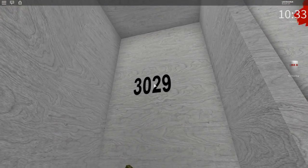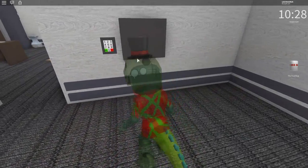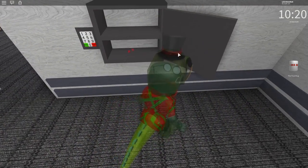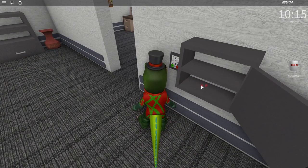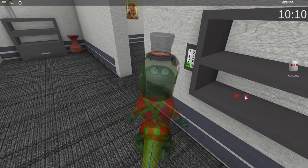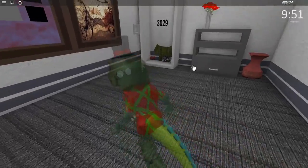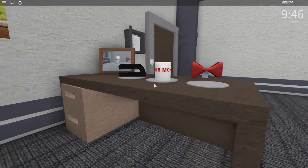Oh, the code - there's just a code right here, I was doing complicated stuff! 30, 29... 30 is this one, 30, 29. What is this? There are two rubies but I cannot even pick them up. Let's put the mug here - probably not, I probably need the bow tie first. Oh, I see the bow tie! Let's put the bow tie here - and that opens up this thing which tells us the code for the door!